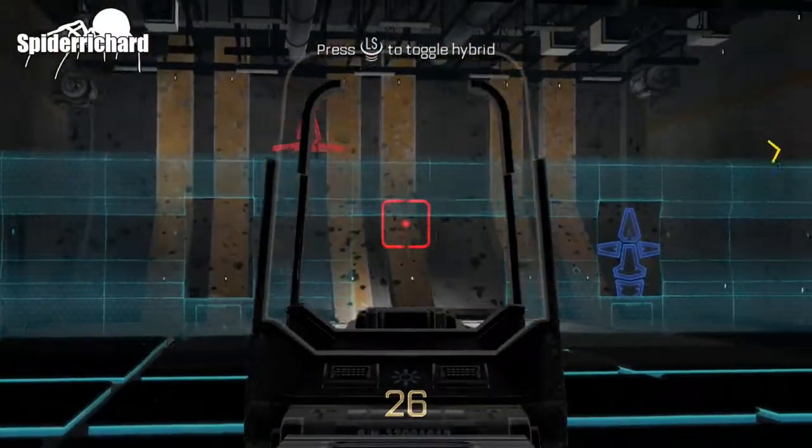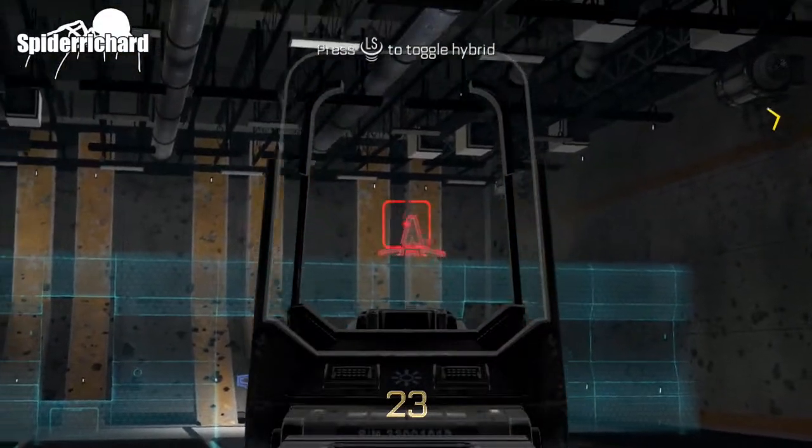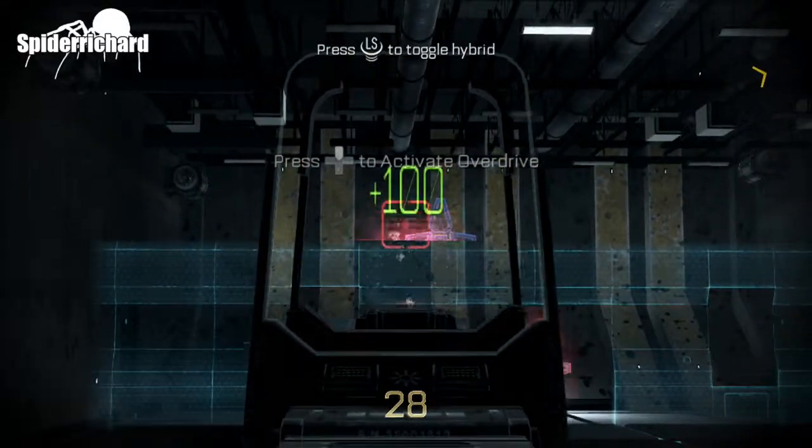If you aim for the top triangle, it's worth 100. Try not to hit the blue ones, otherwise it'll deduct however much you hit. So if you hit the little triangle at the top, it's going to take 100. If you hit anywhere else, it's going to take whatever it costs there.